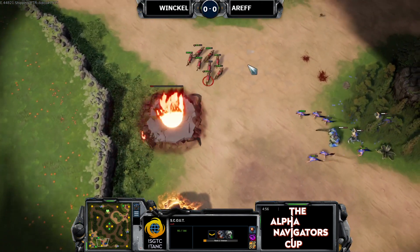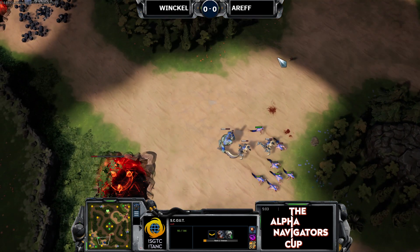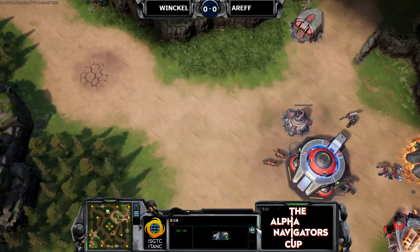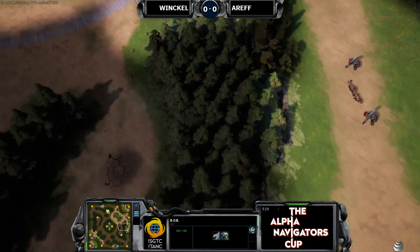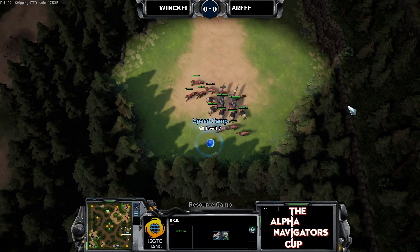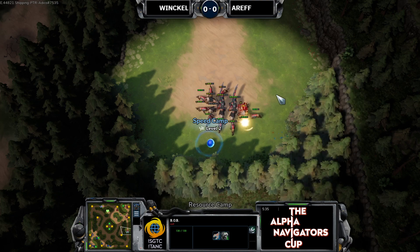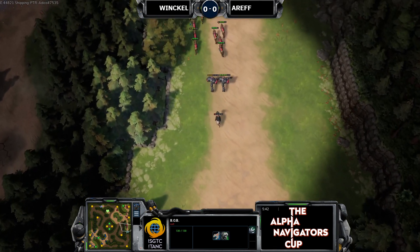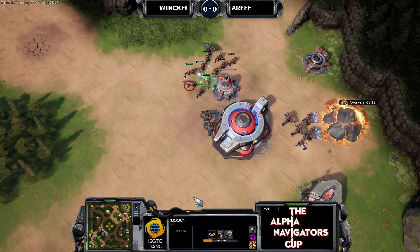It's a tough fight, especially if your opponent is good at macroing — and Winkle is pretty good at macroing. He's going for a third base and doing a great job protecting his expansion. Going for a third makes a lot of sense. Going for the speed camp gives an extra 125 resources if you kill those units — 25 luminite per kill — while also denying infest on your opponent's side.